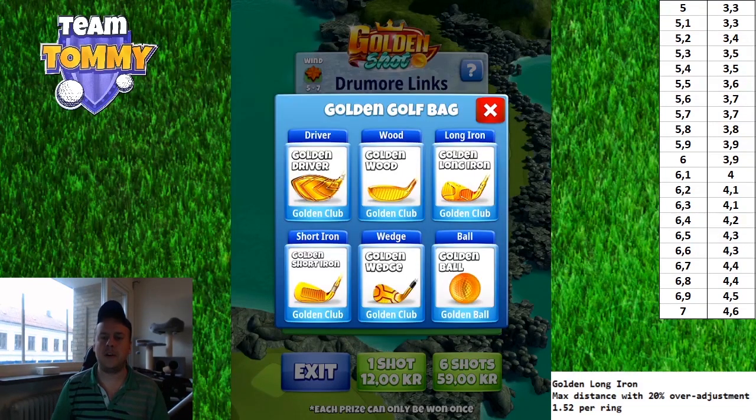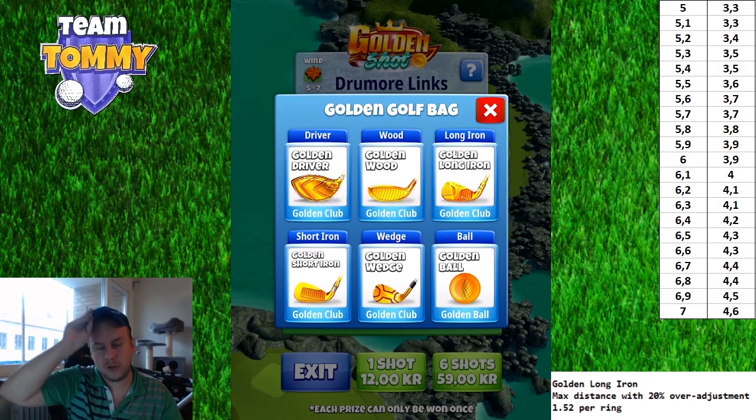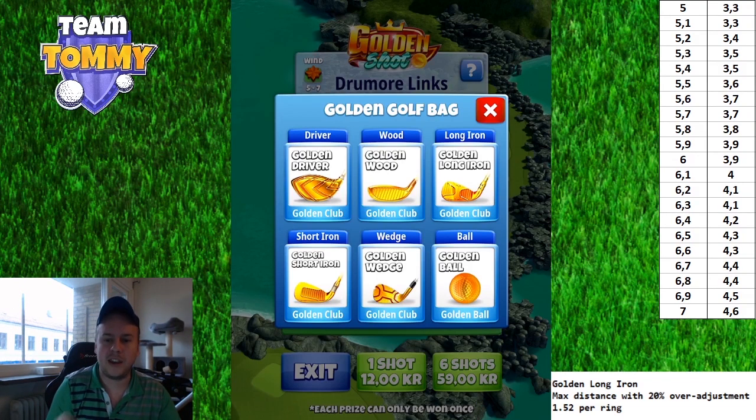For the VPR table, it's very important to have in mind that the elevation adjustment is included in the numbers you see on the top right. So if you have a six miles per hour wind, you're going to adjust for 3.9 rings. You're not adding or subtracting anything extra — it's all already included.